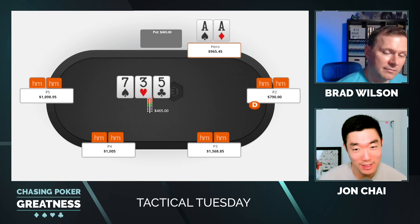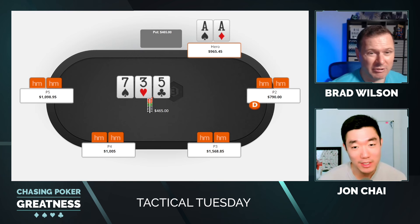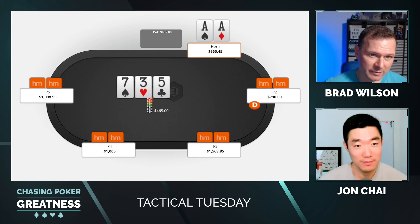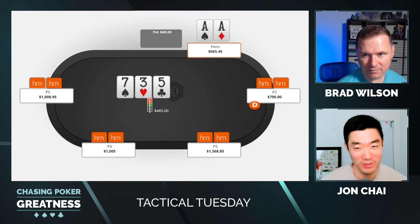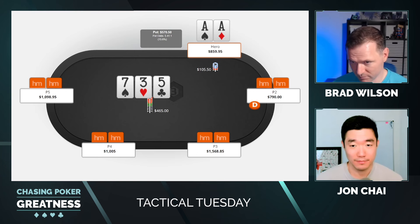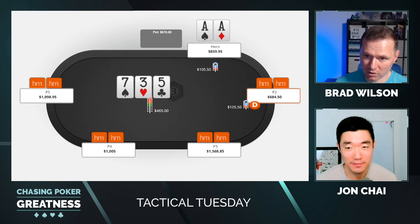For every King-Queen of diamonds that they fold, they're going to have King-Queen of hearts, King-Queen of spades, King-Queen of clubs. I decided to bet small here. They probably just end up over-defending with King-Queen of diamonds as well. It's really hard to fold King-Queen of diamonds facing quarter pot in position. It looks like I bet about 20% pot, villain calls.